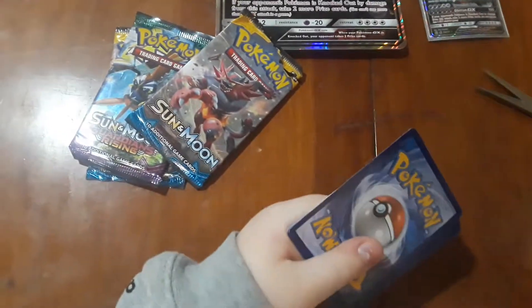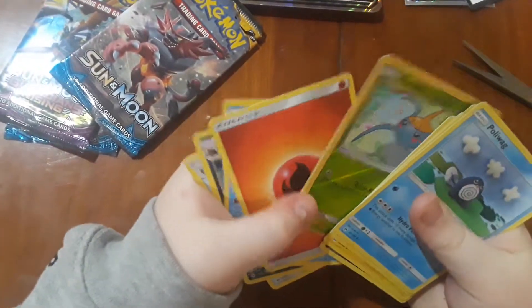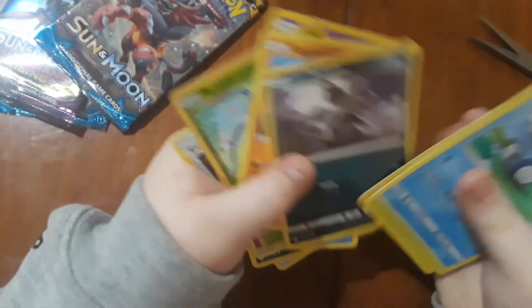Let's open the Incineroar pack first. Hopefully we can get a GX. Flipping through — Alolan, always good. Fire energy, cool. Cosmoem, I love that card. Surskit. Alolan Rattata. Another Parasect — I don't like the artwork on this one. Wailord — really bad artwork.